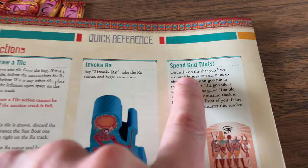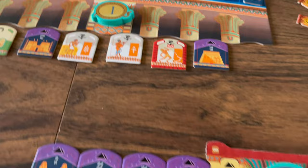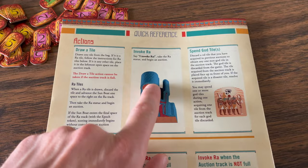So essentially drawing tiles adds more tiles to the auction, or possibly triggers an auction on whatever tiles are left on the track. Another action is instead of drawing a tile, you can spend one or more god tiles to take one of the tiles already on the auction board. Or your third option is to invoke RAW.